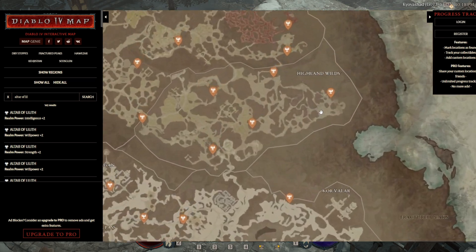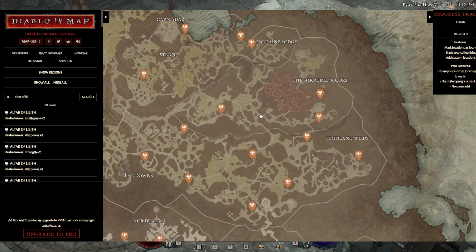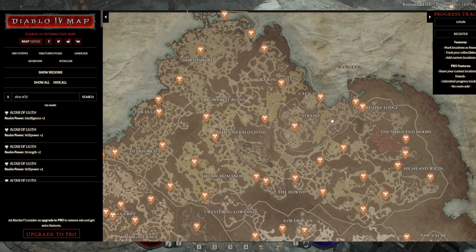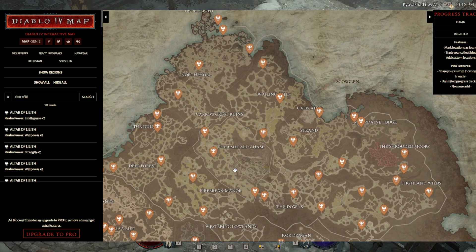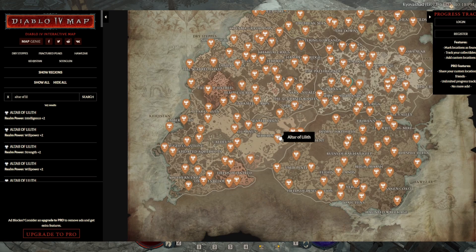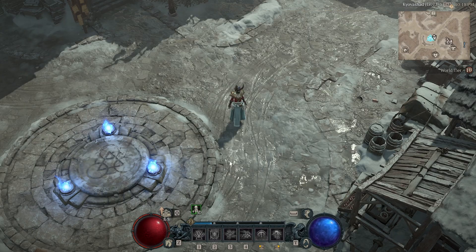You'll just use this map and go from area to area and grab all the Altars of Lilith and get your stat increases. Instead of trying to find them through videos, you can just use this map, get all of them at your own pace whenever you want — you'll know exactly where the locations are. The link is in the description below the first paragraph. Hope that helps — now you know how to easily get all of the Altars of Lilith in Diablo 4.